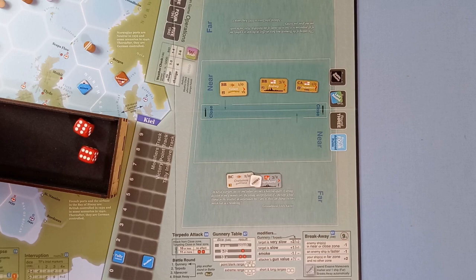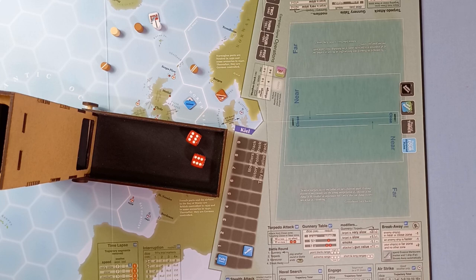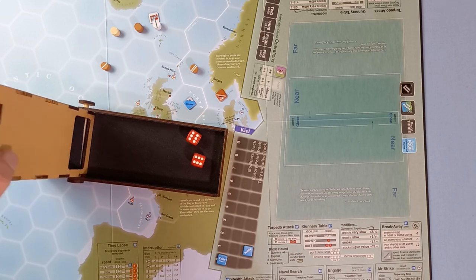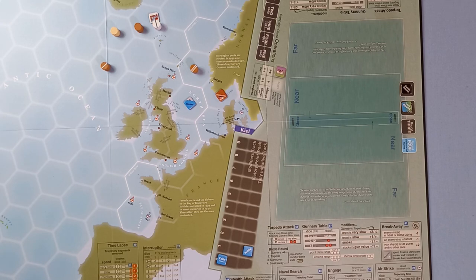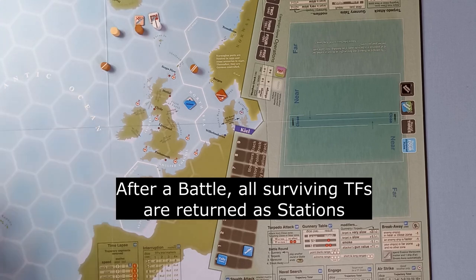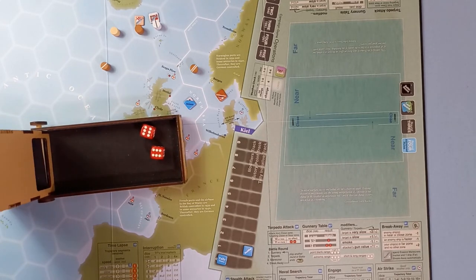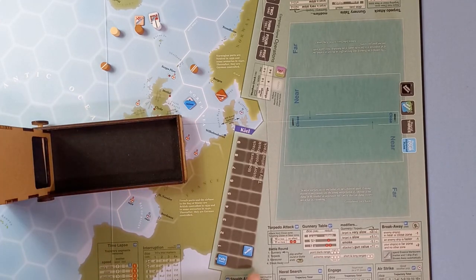We roll box cars — yes, we break away! That ends the battle. The ships go back to their task force displays and we return to the operations map. Both flagships got a bloody nose in that battle. The British task force will also get a contact marker. We now vie for initiative.